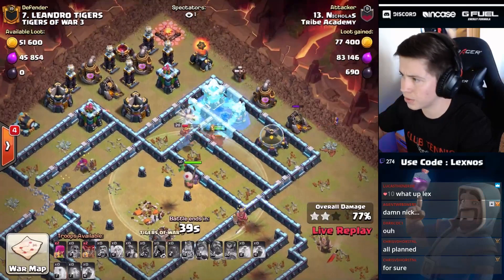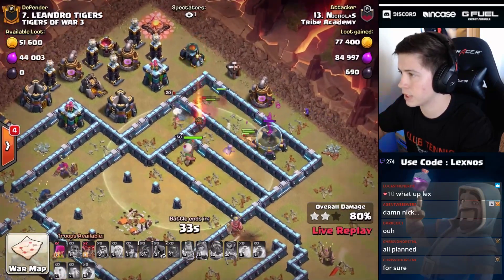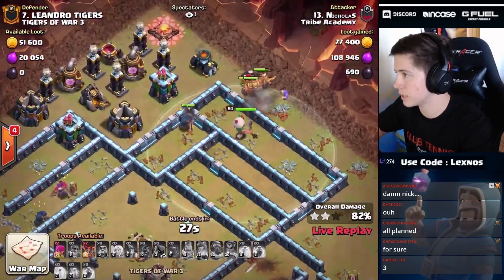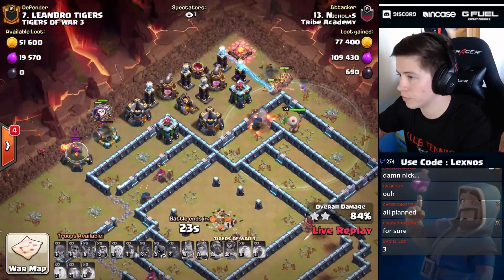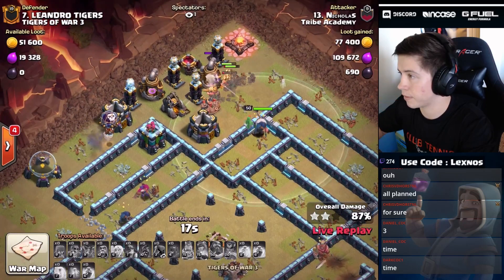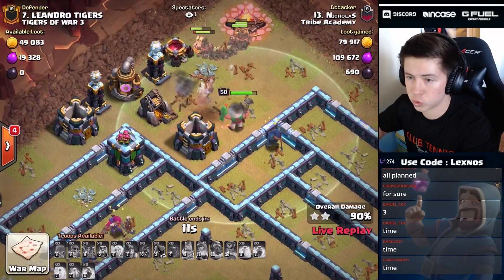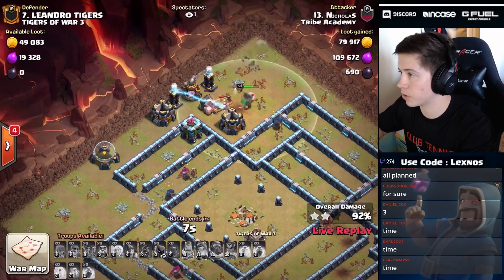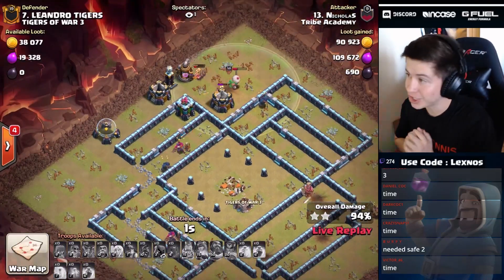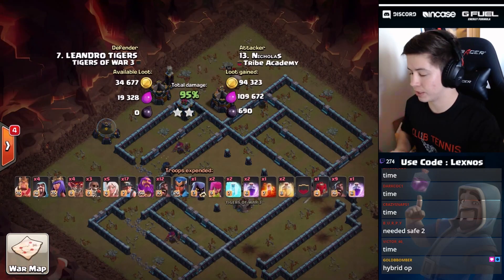That freeze was op — do we have enough miners to get through the tesla farm? Unfortunately the RC is going to die. The warden is at full health though, with at least ten or twelve miners, a wizard behind, some loons for the cannon — but those archers were dropped too early on the storage, so it's going to be a time fail. Nice try from Nicholas but we're going to fall short on time — two teslas and an archer tower remain. We'll get the top-side tesla before time runs out and it's going to finish at 95%. Just barely didn't get through in time.